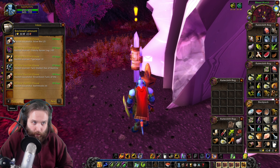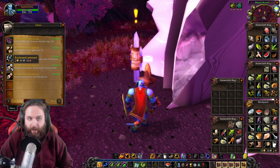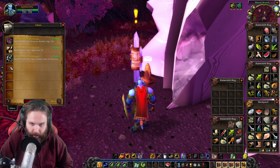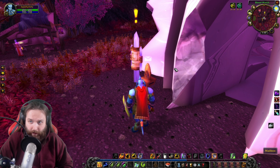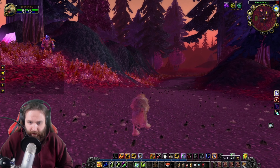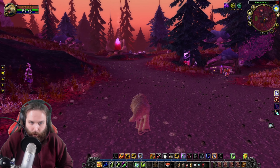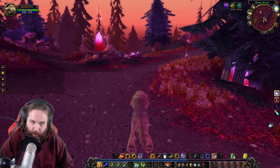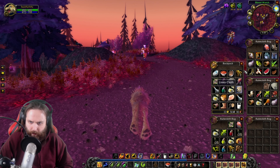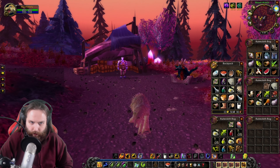Alright, so it looks like our silver bar sold — that's $2.88 right there. The Silver Moon Tunic sold; I think I sold that for too cheap, probably should have put it up for more gold. And our Swift Thistle sold for 11 gold, so we are now at 33 gold, 56 silver. That's actually really good — we're less than 7 gold away from being able to purchase our mount. We have 10 more levels to go and we have some Swift Thistle and a couple of BOEs we can put up on the Auction House.